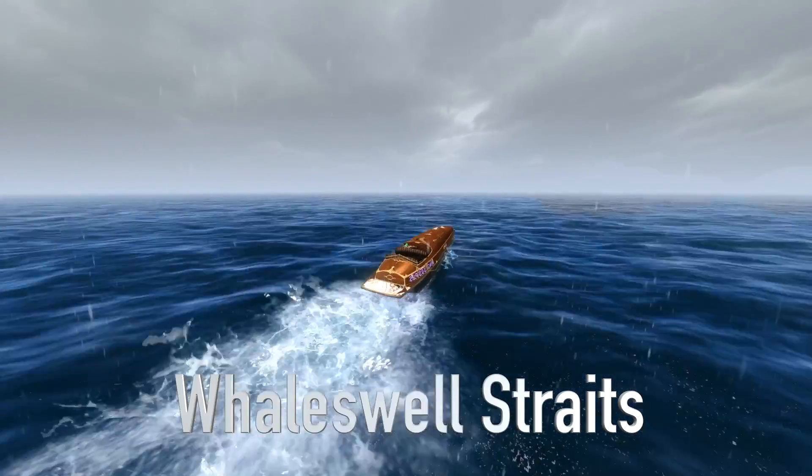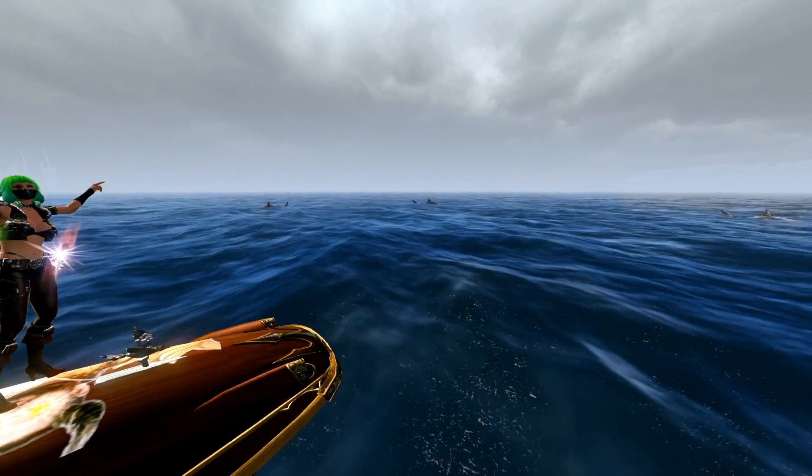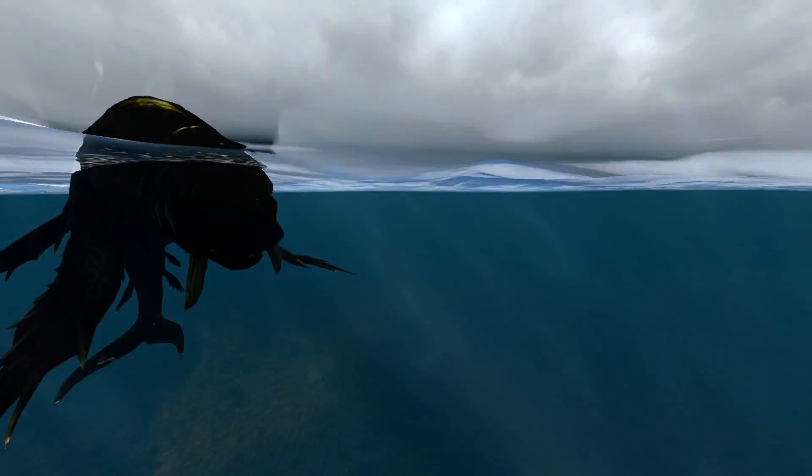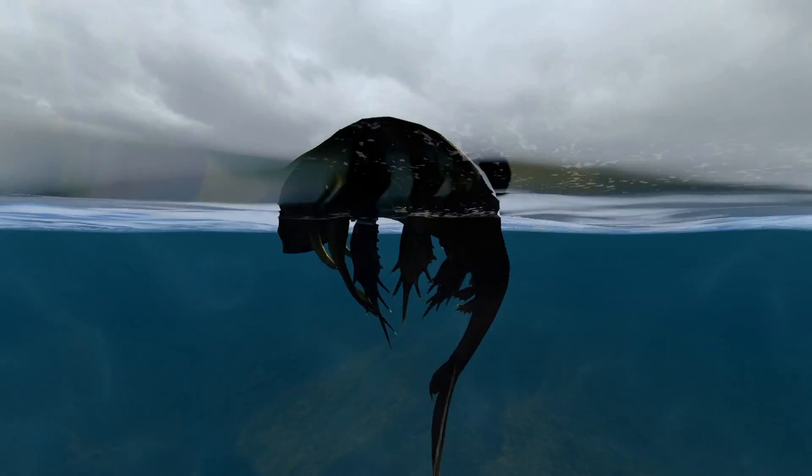Whaleswell Straits is a small aquatic zone between Whalesong Harbor and Aegis Island. There's sharks out there as well as some tusks, which look really scary.